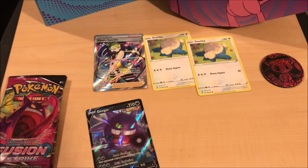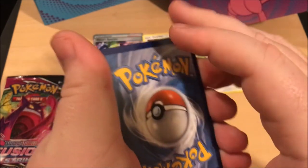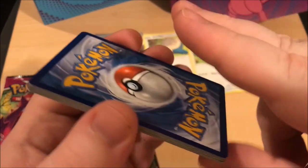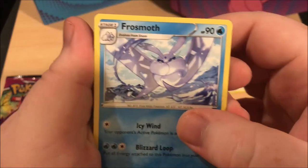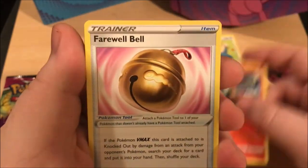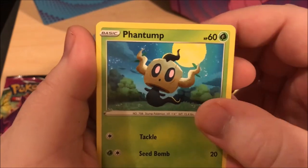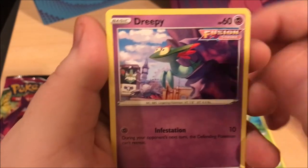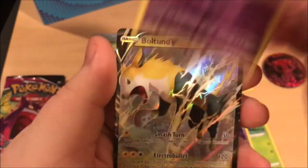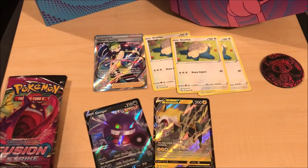I'm also trying to see if there's a way you can spoil with the code cards. Y'all guess down in the comments what this one is. If you guessed electric, you did good. Frosmoth, Simisear, Fairy Bell, Togedemaru, Indeedee, another Snorlax - put him down there with the rest - Snom, Dreepy, Galarian Sandaconda, and a Boltund V! Three Snorlaxes!